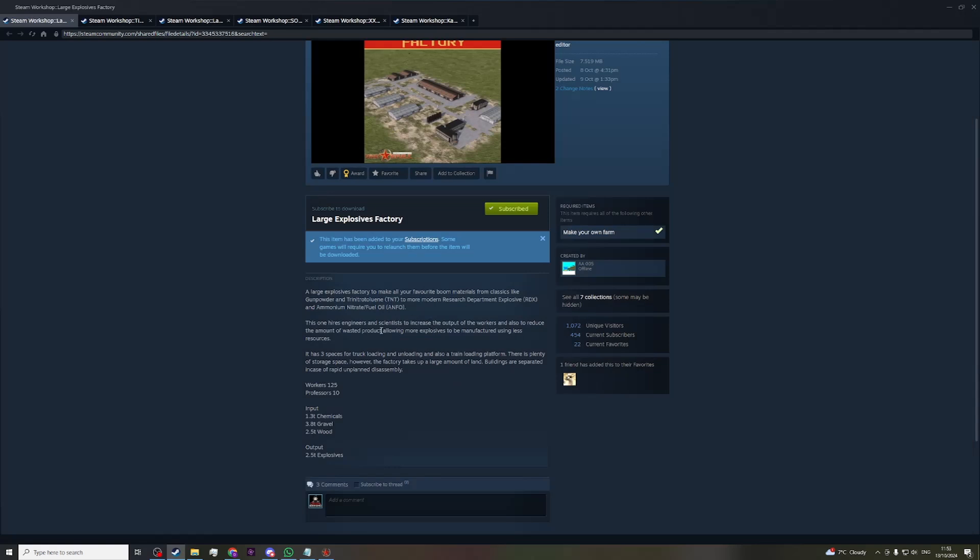Unfortunately I don't have it installed. It has three spaces for trucks for loading and unloading, and also a train loading platform. I'm not happy about that part — I don't like train loading being integrated into buildings, because if you don't want to build it you still have ugly train tracks just standing there unused. The productivity of these explosives is not hundreds per day, so rail might not even be needed for transporting them.